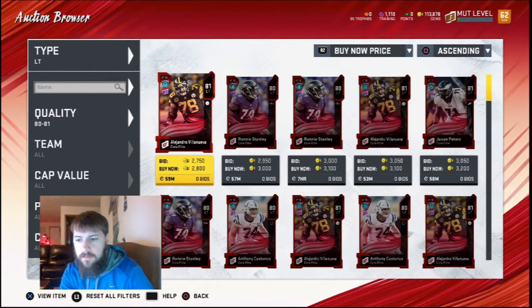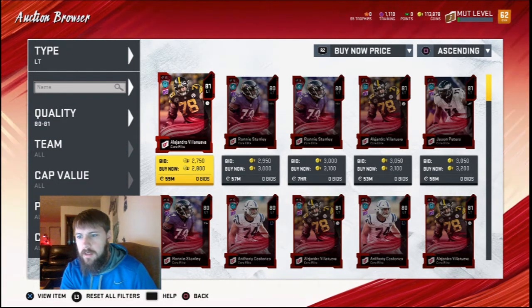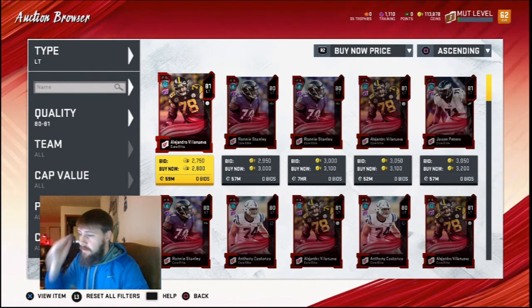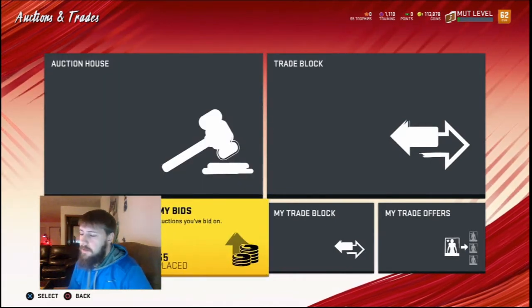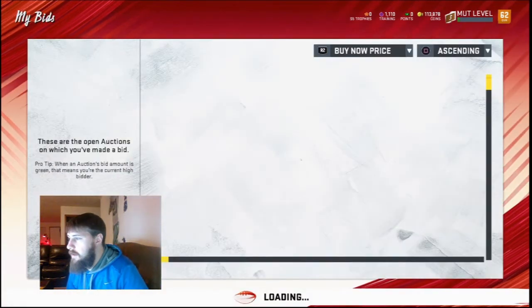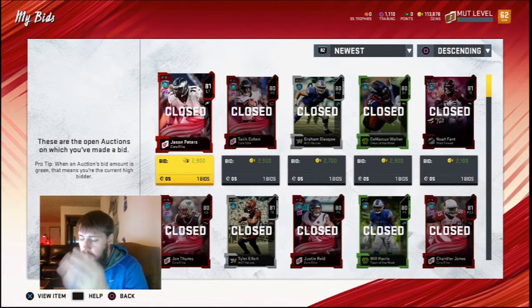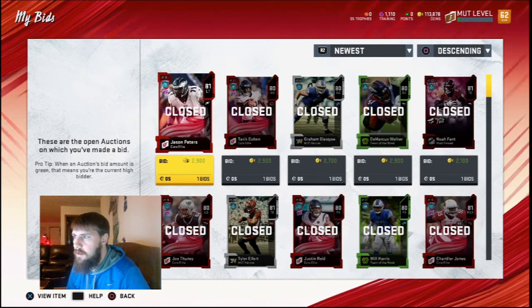Jamal Adams sold while I was buying the 80–81s to finish building up those gingerbread men. The total amount we spent to make all the gingerbread men we needed was 66,500 coins, and that gave us a 91, a 92, and a 93. We were getting the gingerbread men under $6,000 apiece and we needed 13 of them total. Remember, we already had one and a half of them from the Jamal Adams set, so we needed to buy 23 players.